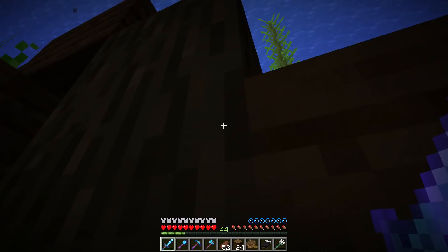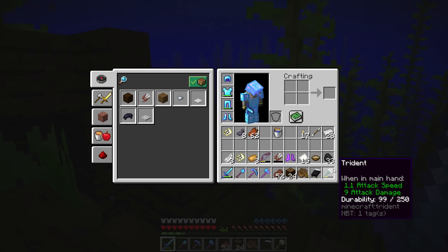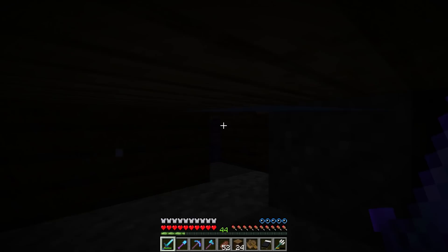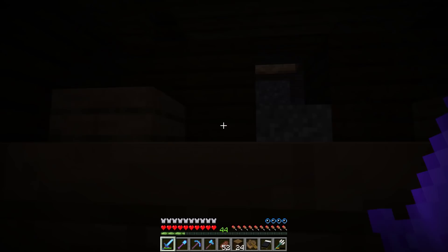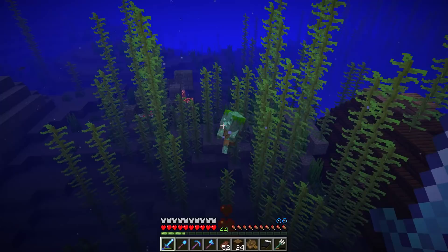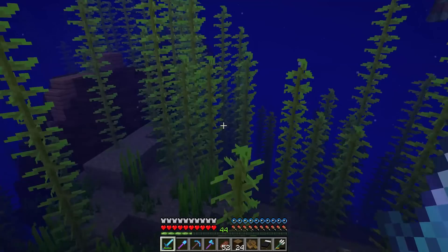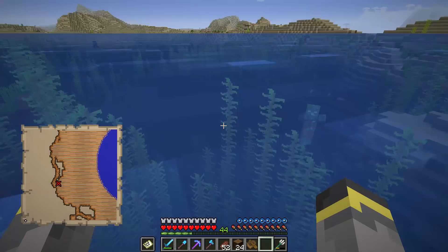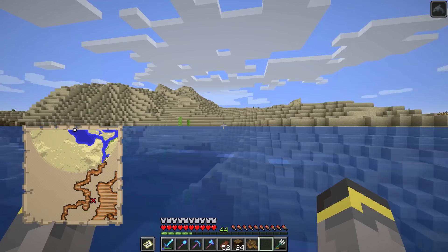Once you get a trident, it will have random durability — it could be really good or kind of bad. This is a decent trident. Unfortunately, to fix a trident up you need to find another trident, or you'll need to get Mending on it — which doesn't make a whole lot of sense but that's how it works. So if you got a broken trident, you're gonna need another trident. Now since we're near this treasure, let's go ahead and grab it, then head home to get this trident properly enchanted.